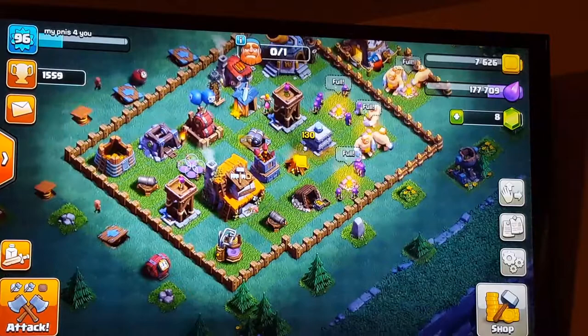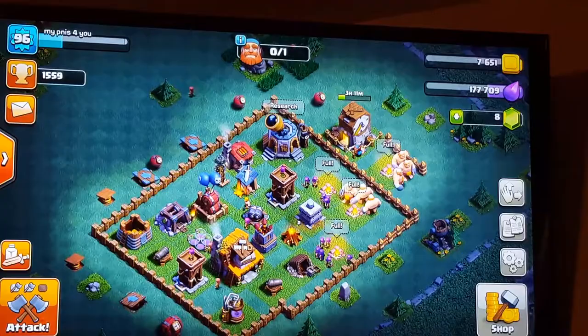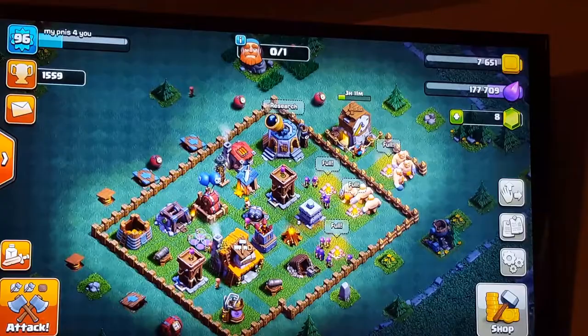Another thing I want to say: if you're attacking, you want to make sure you upgrade buildings, because you don't want to always have your Elixir and your gold maxed out when you're trying to attack and gain more gold — that's just a waste. You want to upgrade buildings, but I wouldn't upgrade mines or traps, or your towers or cannons.